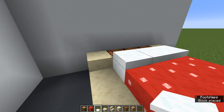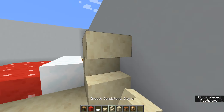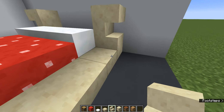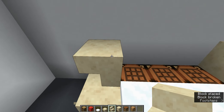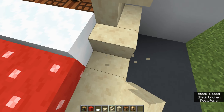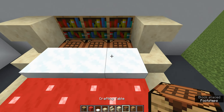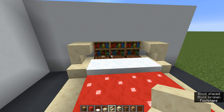Or white concrete if you really want to. Then place your sandstone stairs upside down. I just changed these blocks right here to stairs. Behind the crafting tables, you're going to want to put bookshelves.